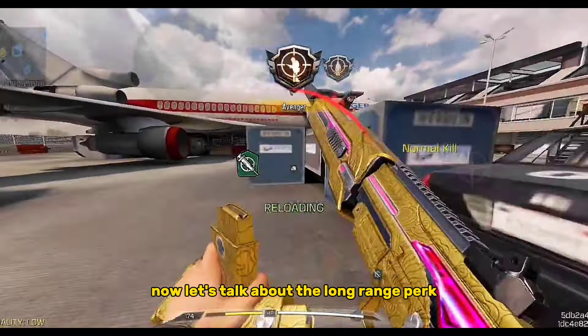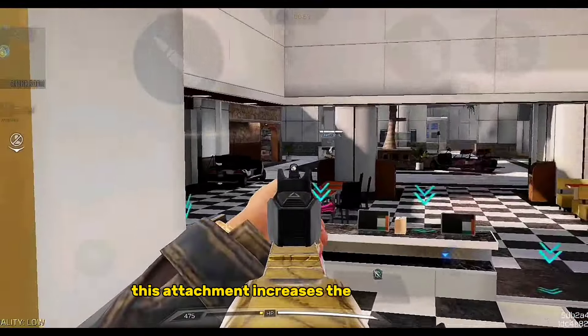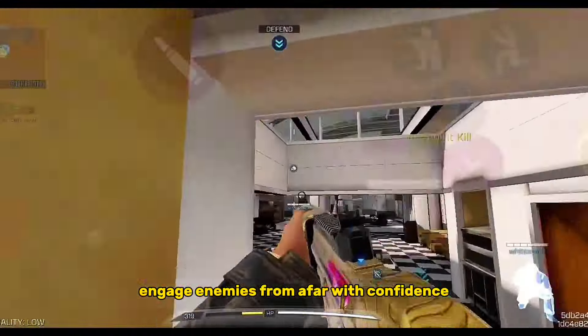Now let's talk about the Long Range perk. This attachment increases the damage range, so you can engage enemies from afar with confidence.